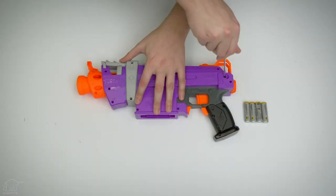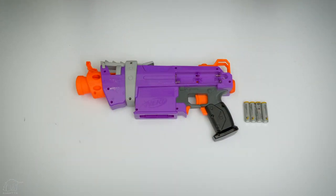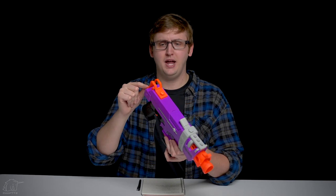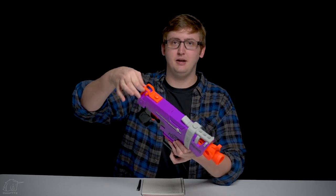On the left-hand side of the blaster is the battery tray. You take out the single Phillips screw and then install four AA batteries. Being a flywheel-powered blaster, it does not work without those batteries. Back here, we have this wacky cosmetic piece that can also be used as a sling mount.